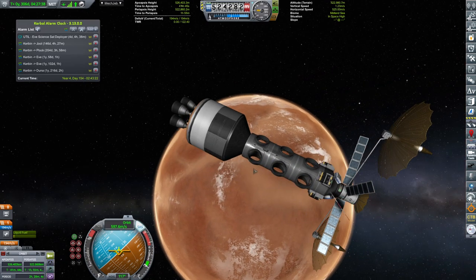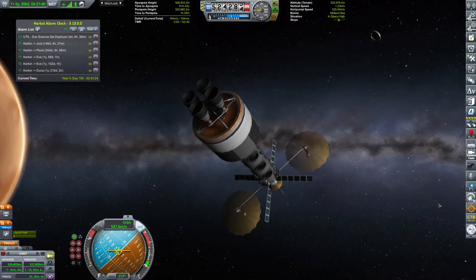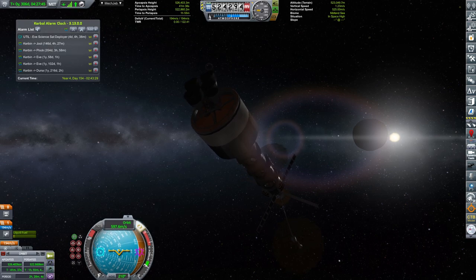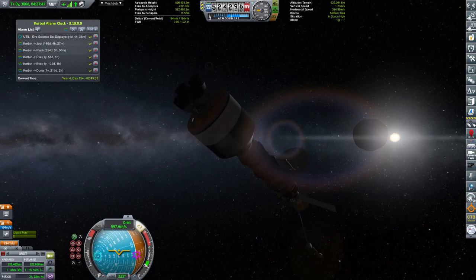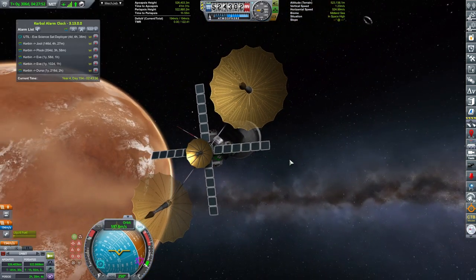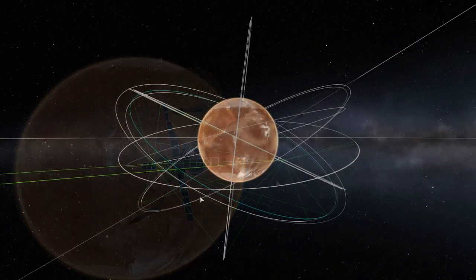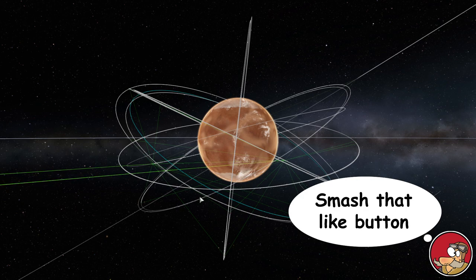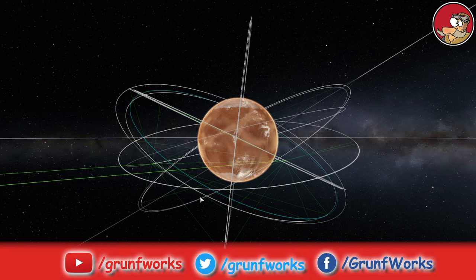That puts this one in orbit around Duna at a nice place. If this was still a relay, my work would have been complete and I would have signal all over the place without worry. However, that's not the case, so I guess we will have to suffice with this network as is. Smash that like button, hit subscribe if you want to see more, and I will see you in the next episode. Thank you very much for watching — this is Groundworks, signing off.